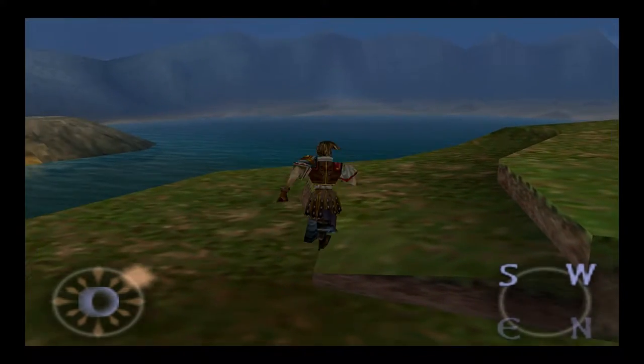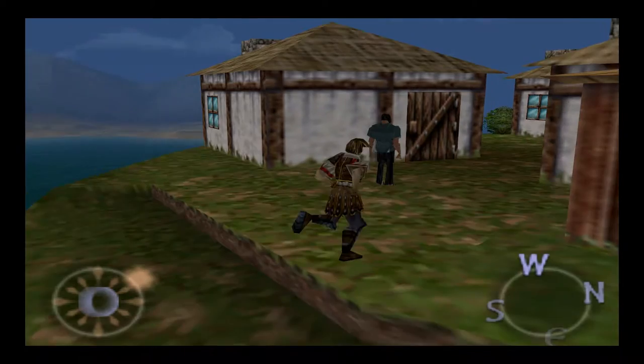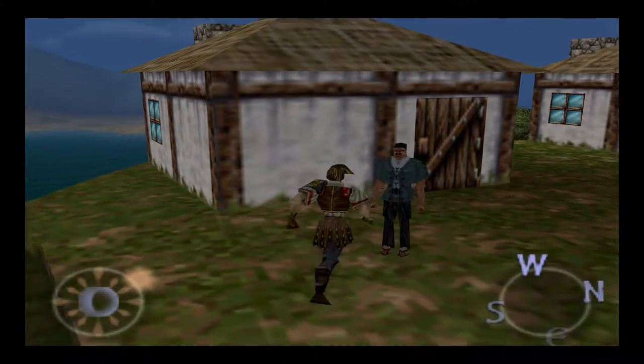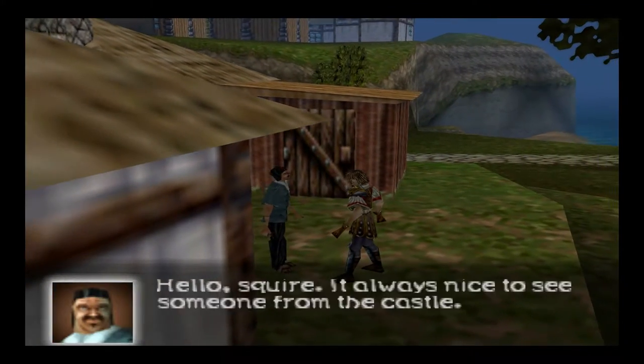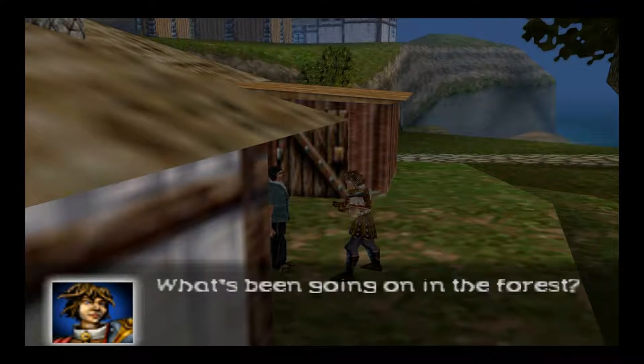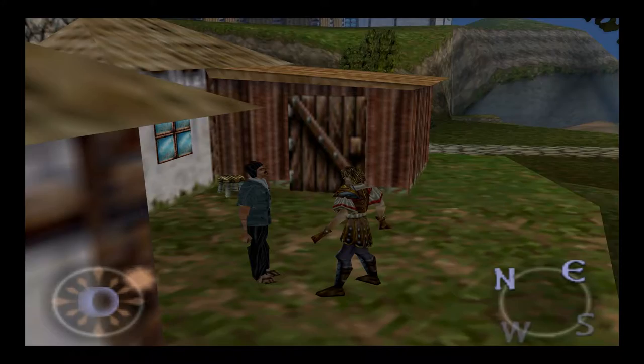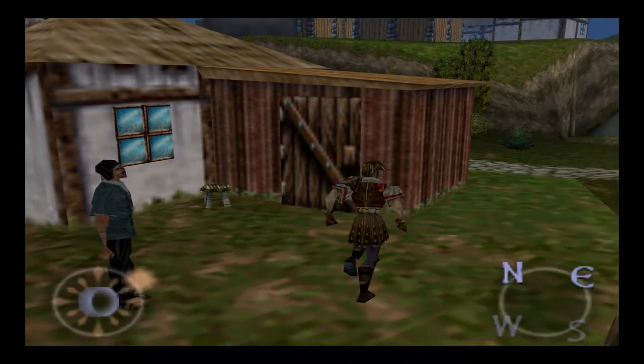Let's go check out these houses. There's another person — let's talk to him. Maybe he is more friendly than the last. 'Hello, friend.' 'Hello, squire. It's always nice to see someone from the castle.' Oh, that's better. 'What's been going on in the forest?' 'Some of the farmers may go out to fight the goblins. I think the knights would do a better job, don't you agree?' 'I do agree.' At least he's a nice person — so rare to find one of those.